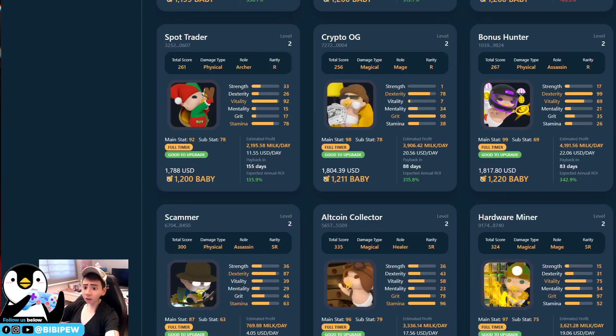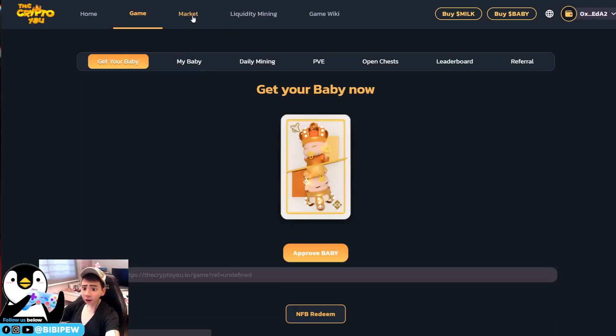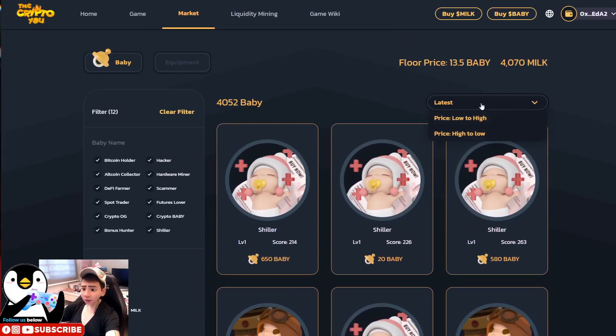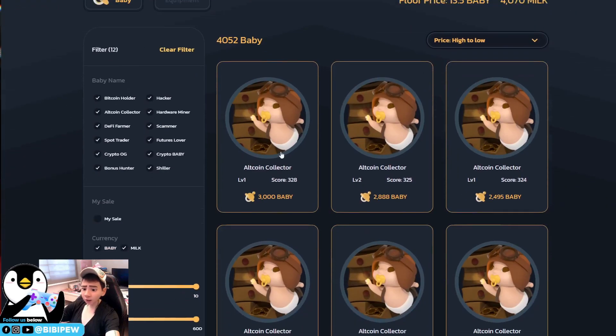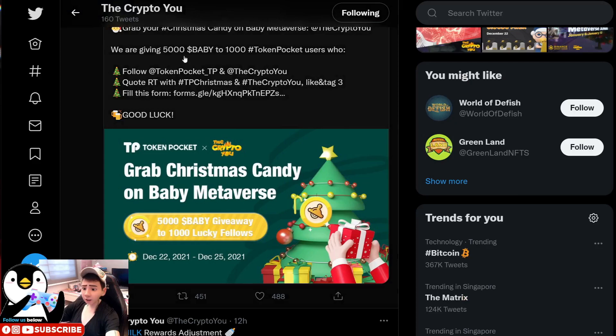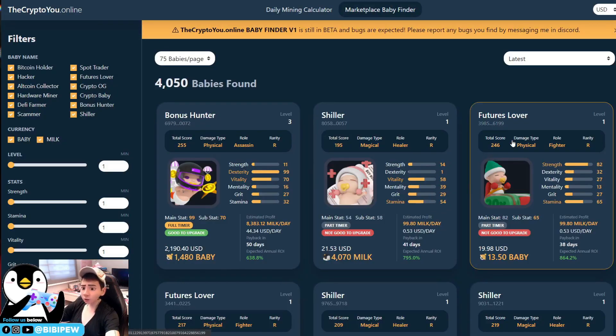In the CryptoYou game itself, the marketplace is very hard to navigate — you stop here, stop there, click many times and still can't find what you want. You can sort high to low, but it's very difficult because you need to click one by one. Some sellers are pricing very expensively. The 99-stat NFT is currently the best deal — it may be 100 or 102, you don't really know. In the future, when we hit around 10,000 babies in circulation, the developers may stop minting, meaning you can only buy babies on the marketplace.